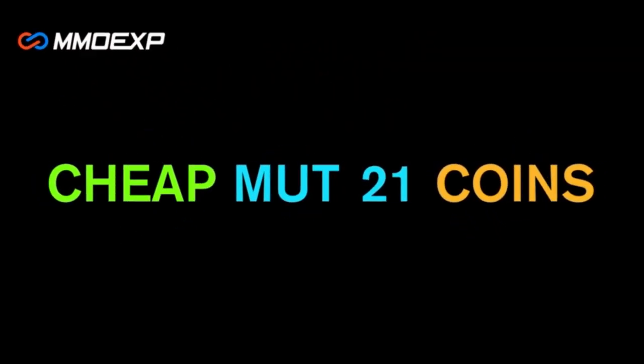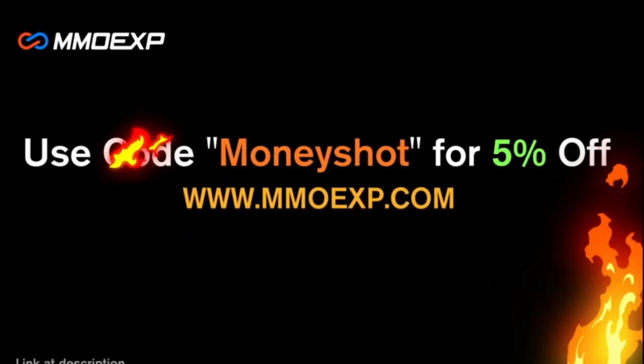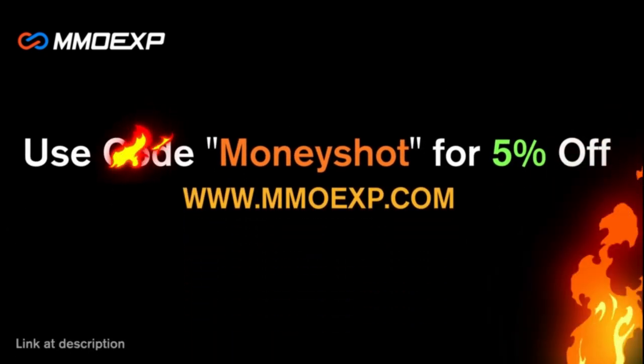Need some fast, cheap, reliable Mutt Coins? Go to MMOXP.com and use discount code MUNNEYSHOT for 5% off your order. Link in the description below.